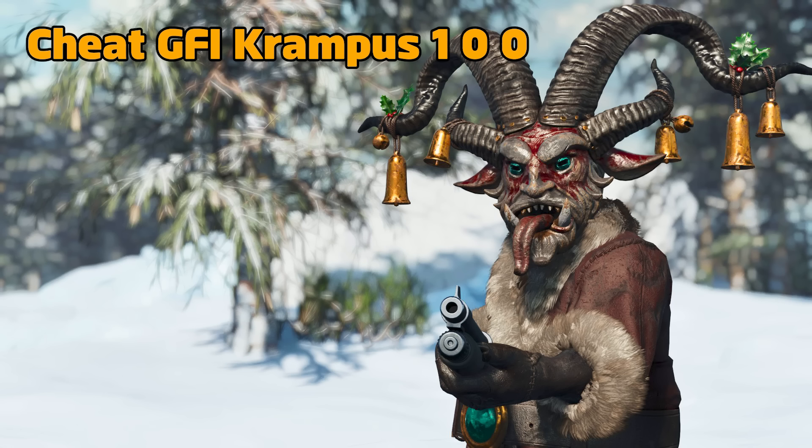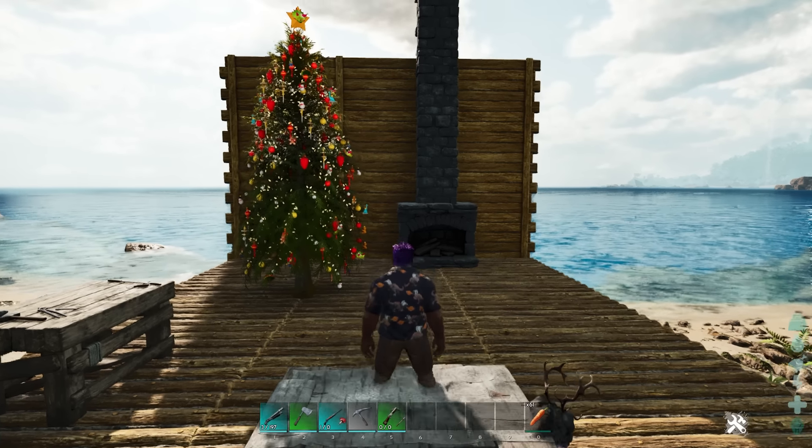Now, people asked me in my Winter Wonderland guide what the Krampus costume spawn command was because I didn't include it in that one as I didn't know what it was at the time. I have now found out what it is — you can spawn it in with cheat GFI Krampus 100. Thanks to Mob Games for sharing that with me.